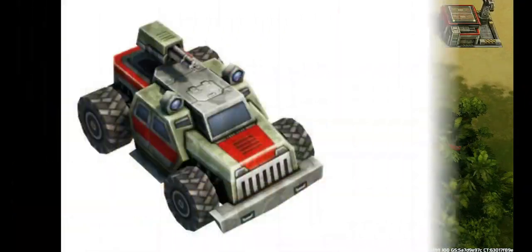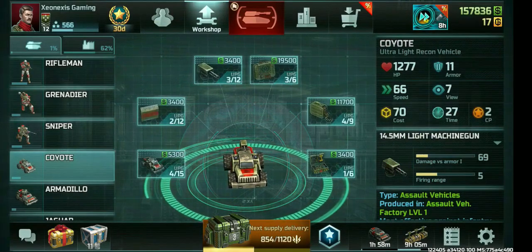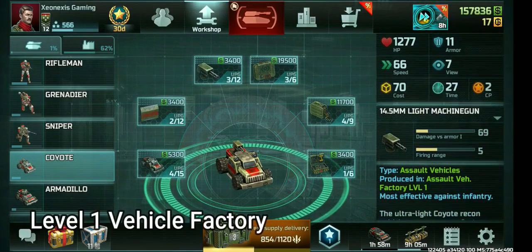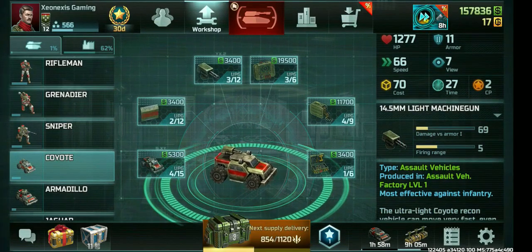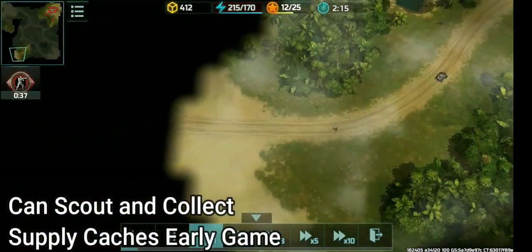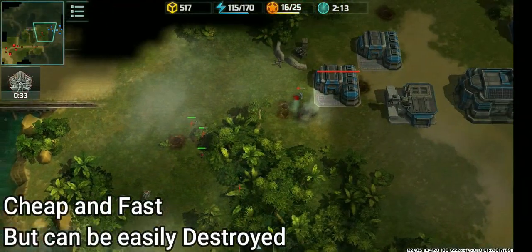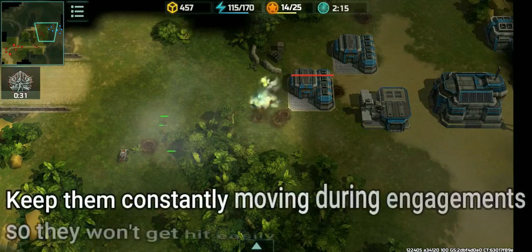Our first vehicle — the coyote. You can build them at a level 1 vehicle factory. You can use them to collect supply cases and scout in the early game. These things are cheap, fast, and easy to build, but can be easily destroyed by the enemy.